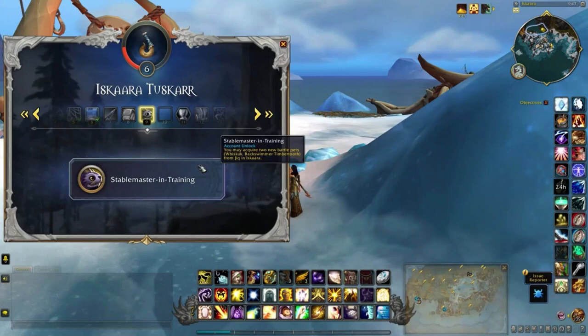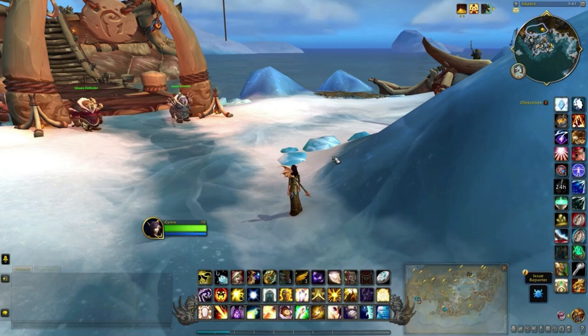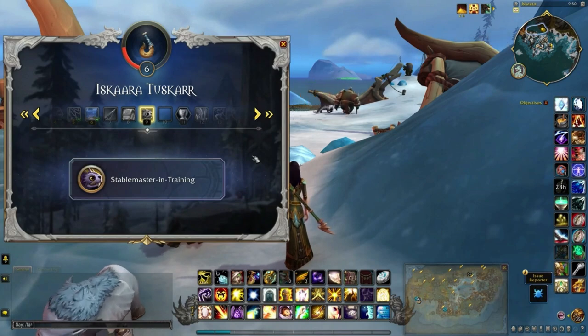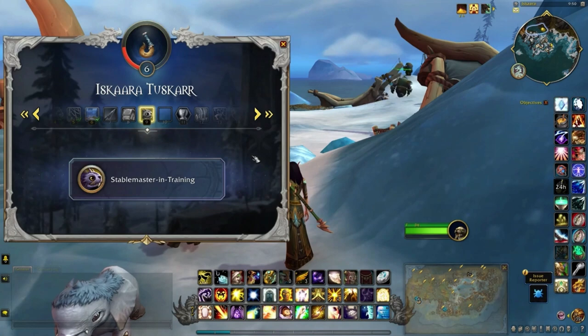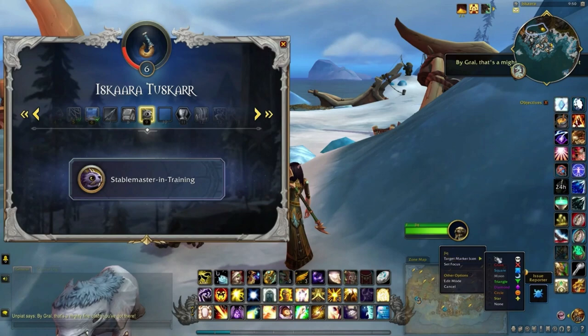So you've reached Renown Nine with the Iscara Tosca and you're wondering where you can purchase these two pets from. It actually comes from an NPC — one of the little Tosca kids that runs around the camp. An easy way to target him is to type forward slash par and then J-I-Q, which is the NPC's name. From there, you can just click on him.